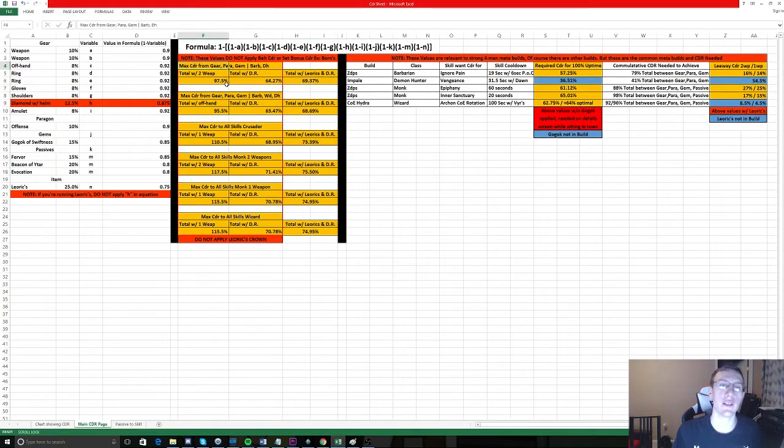So we can find out the maximum CDR you can run on a Barbarian or Demon Hunter running two weapons. If you were to add up all the raw CDR it would be 97.5%, but when you apply the diminishing returns equation you get 64.27%, and with Leoric's Crown you get 69.37%. When running two weapons you get more CDR than one weapon plus offhand, because an offhand can only roll 8% whereas a weapon can roll 10%, giving you 2% more.